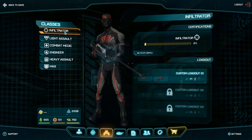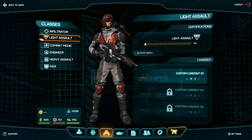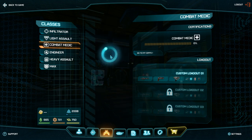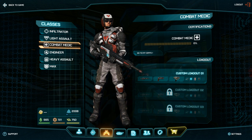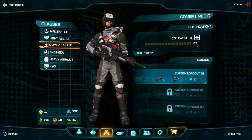The classes available are: the infiltrator, who is the sniper that can go stealth; the light assault, which is basically a jump jet soldier; and the combat medic, who has a heal gun to heal other people and can also res people back from the dead. All you have to do is hit them with the gun for a couple of seconds and it'll pop up on their screen — so-and-so wants to res you, will you accept — and poof, you're right back up at full health. Eventually I think they're going to need to add a cooldown on that.